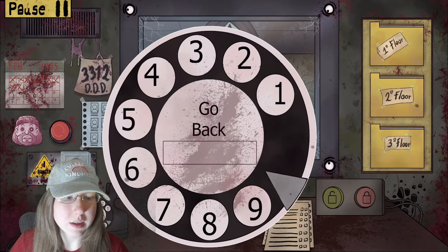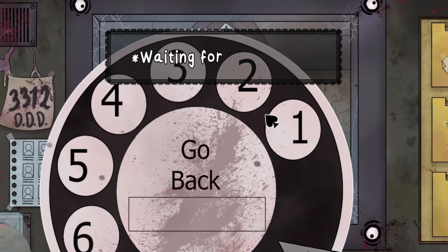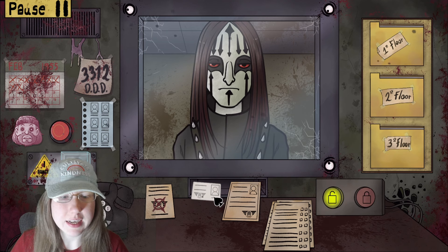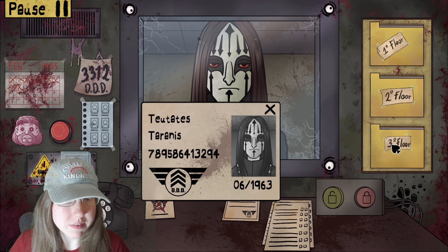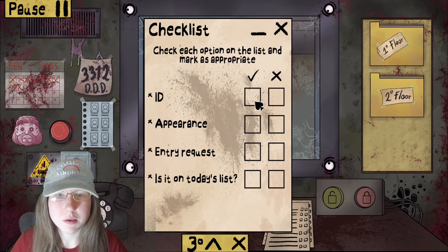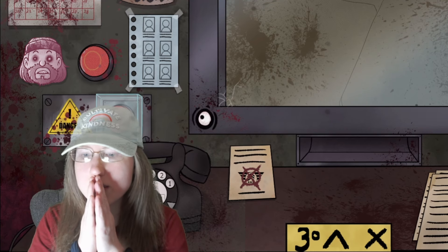The next thing I would do is call the house to see if he's home. That's confirmation there. The last thing I need to check is his ID to make sure it matches — 78958... 88958. Honestly, I think this guy is probably good to go, so I'm going to go ahead and let him through. And if I make a mistake, we'll find out. Let's pray.